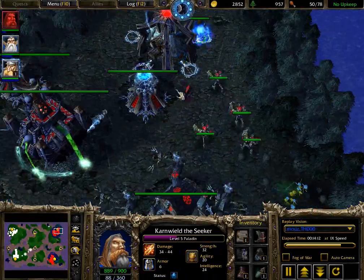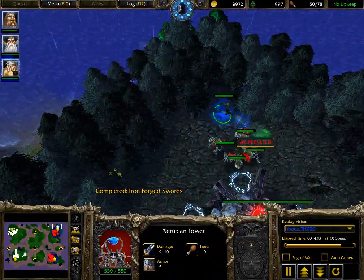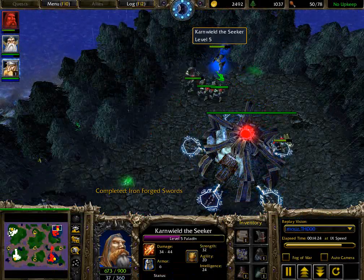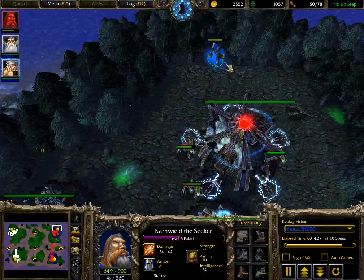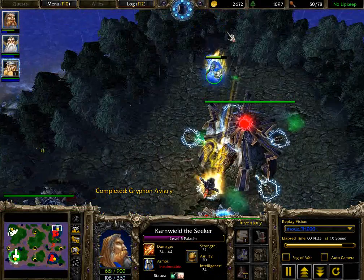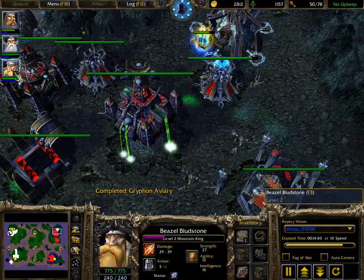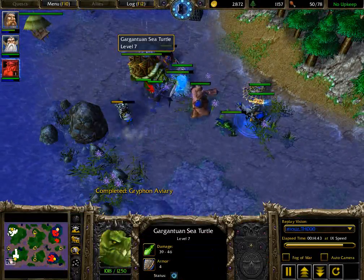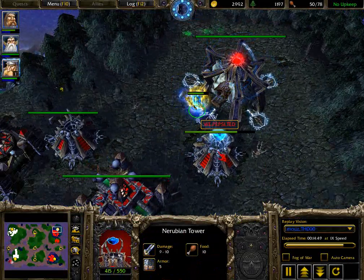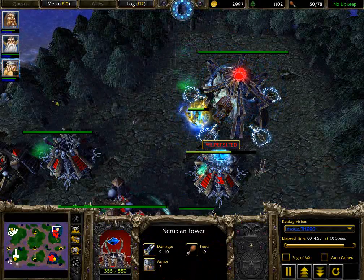Mountain King is still sitting at level 2 and hasn't trained anything. The Paladin is trying to run to the back of the base, getting away from that tower, and takes down another Acolyte. So five or seven Acolytes have gone down so far. The Paladin is still doing a good job continuing to pressure. Ghouls are trying to surround the Paladin in the back but are unable to do anything. The Paladin gets off another Holy Light and continues pressing Ted, doing a lot of damage. Mountain King is now trying to come into the back of the base, getting perhaps close to level 3 on both heroes. The Paladin tries to take down a Nerubian Tower but will not be able to, as it has fortified armor and hero damage is reduced against it.